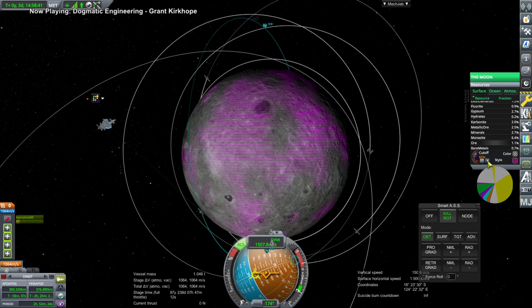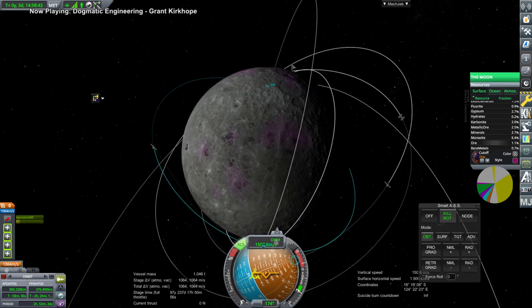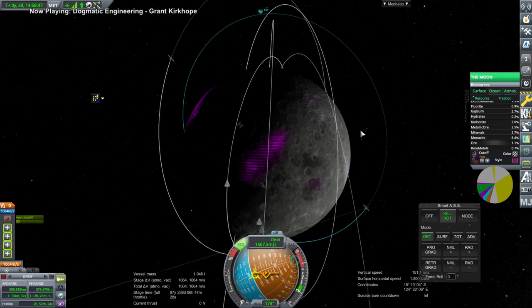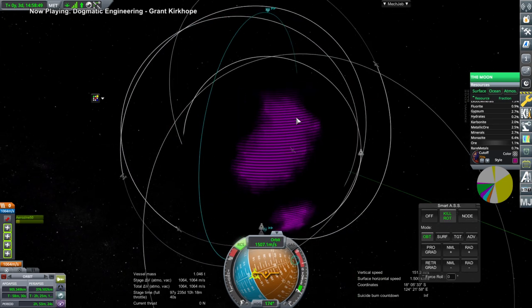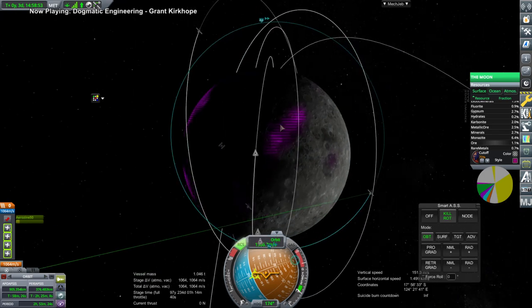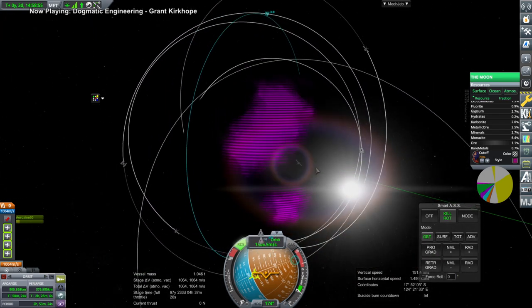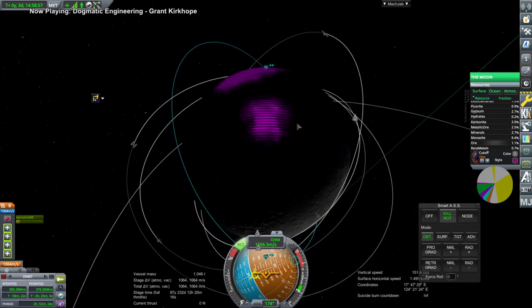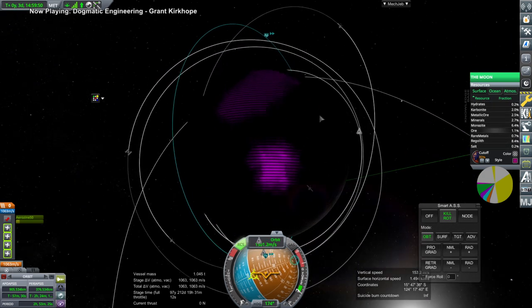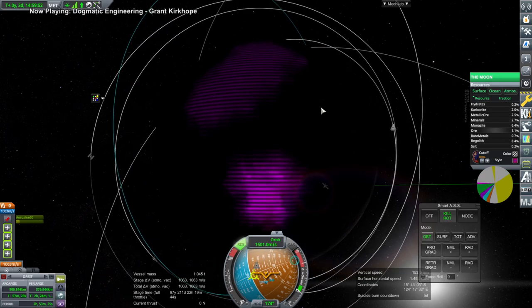I'm interested in ore because I had configured the stock ISRU unit to use ore and give us real fuels - in particular liquid hydrogen, liquid oxygen, and liquid methane. So I'm looking for ore patches and we see some locations. Narrowing it down, it seems like there is a bright patch right there.